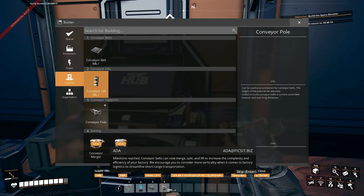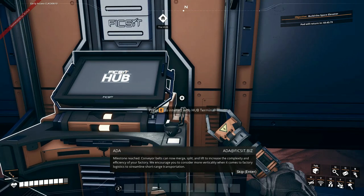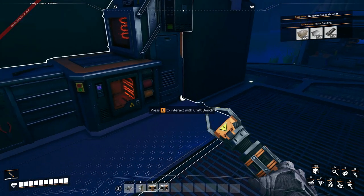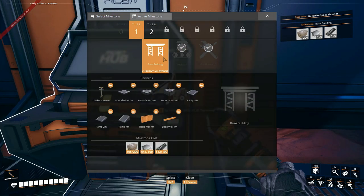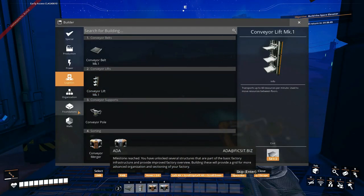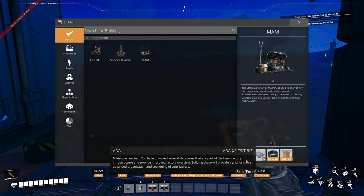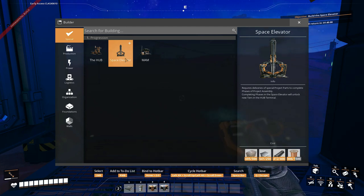I've been AFKing a bit and managed to get enough for this logistics milestone. I quite like conveyor vaults. The space shuttle has returned, so we can do this one here — just some resources — and then we can build stuff.